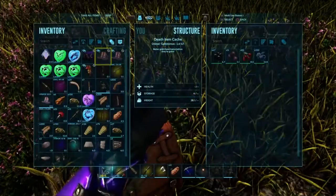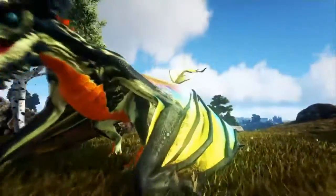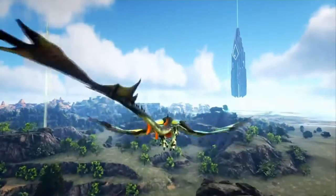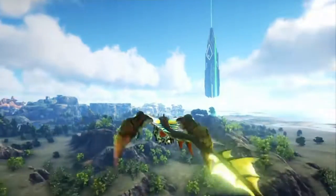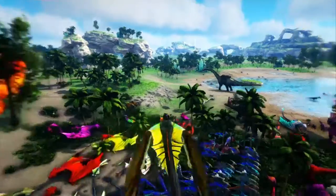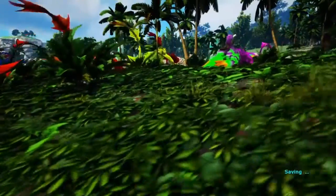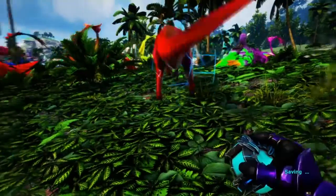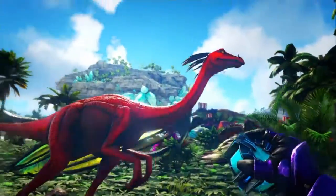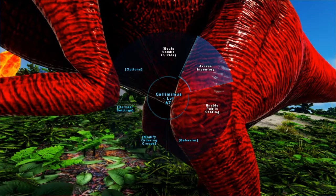Okay, that should be the berries. Back at base with the Gallimimus. I'm going to let him out here. Tamed a Gallimimus — really cool, really nice red color. Might as well give him back the berries.